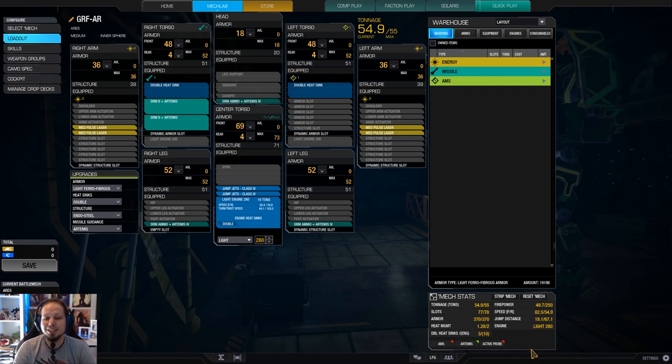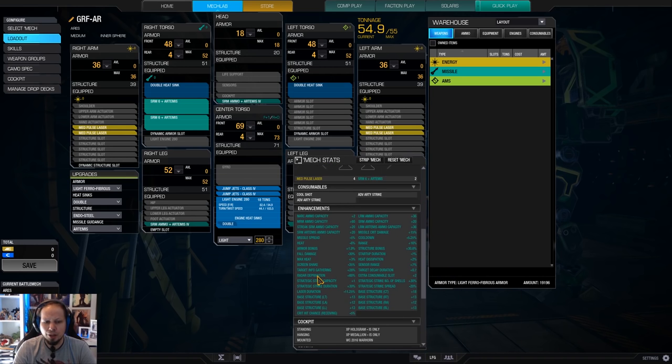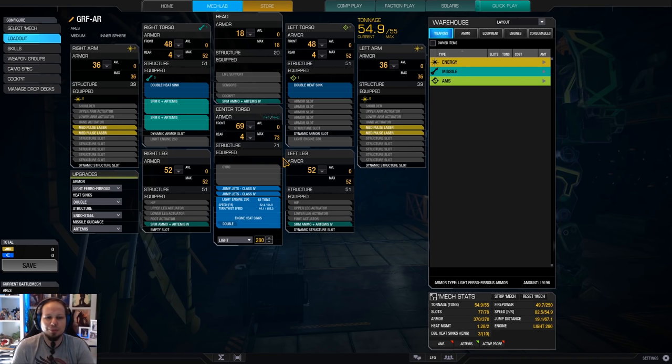The cool thing about the Aris is it has a missile range quirk — a lot. It has a range quirk, so you can shoot the missiles very far. And it's cool because you don't need to expose yourself much. Medium pulse lasers have a shorter burn duration, so this is really good for targeting weak spots, and it's basically what we do today.